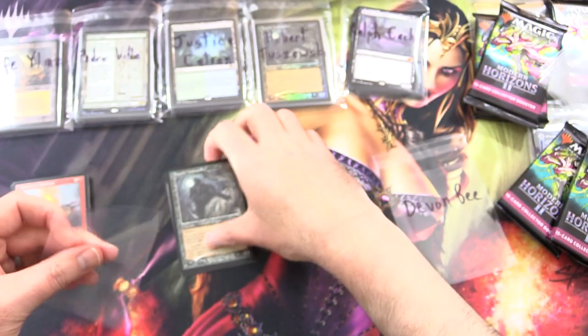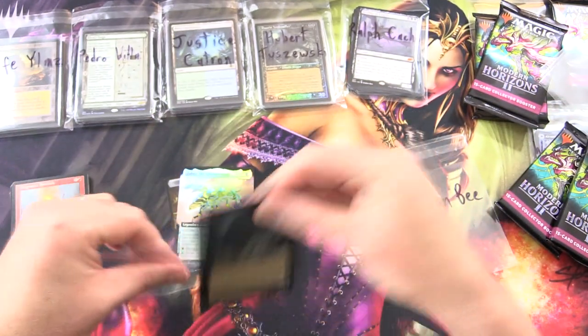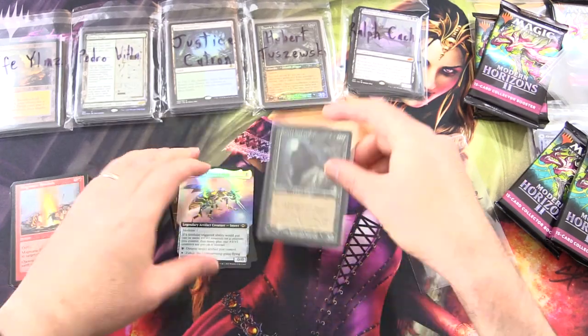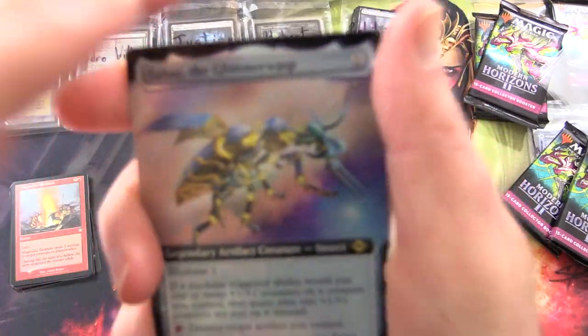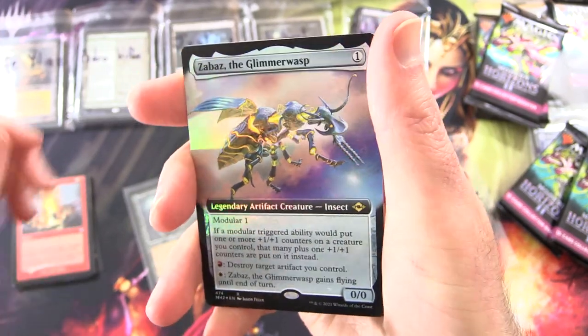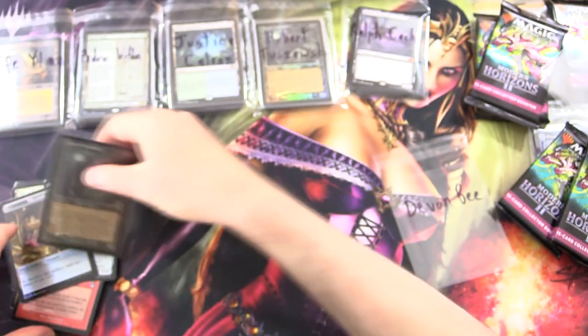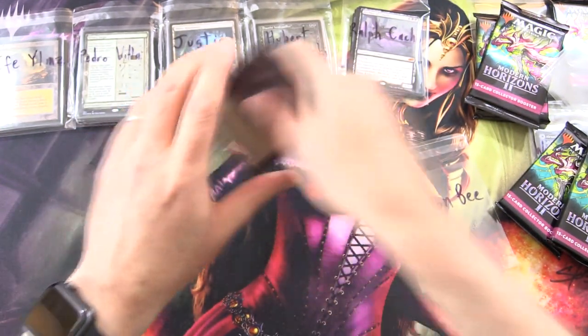Grabbing the sleeves Devon — you know the process now. You get a Dotha Voidwalker, and you get one too. Zabaz the Glimmerwast, and Treasure, and a crab. The craziness continues. I'm guessing there's about a million bucks worth of value in here, at least at the time of filming — that's probably going to change.